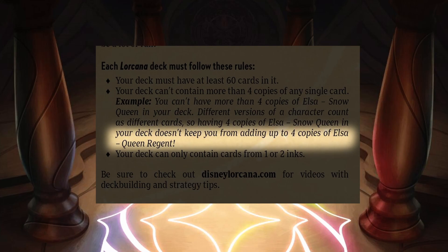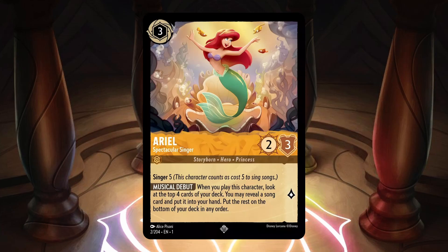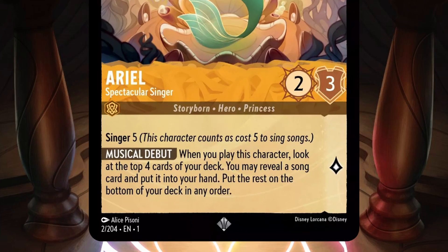Team Lorcana also revealed Ariel Spectacular Singer in the Discord on July 13th. Ariel is an amber inkable 3 cost with 2 strength, 3 willpower, and 1 lore. She's a super rare card with the traits Storyborn, Hero, and Princess, and has a brand new keyword called Singer, which allows the character to sing songs up to the ink cost of the number that comes after the keyword. So Ariel can sing songs up to 5 ink, even though she's only 3 ink.